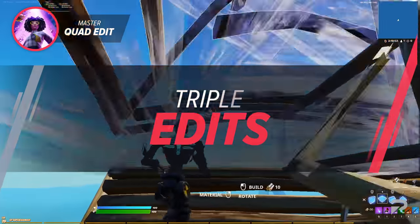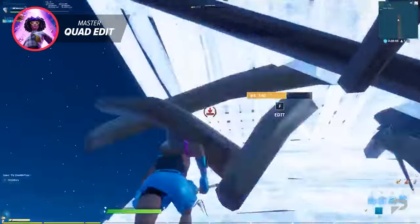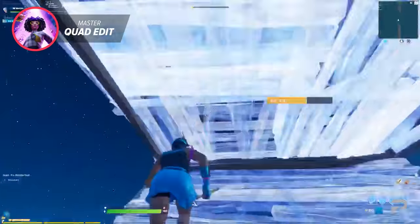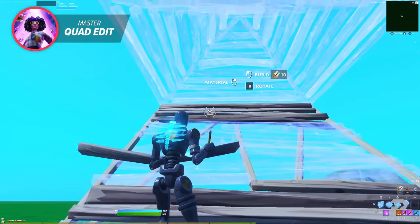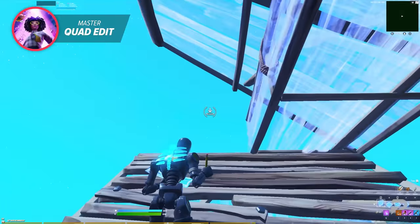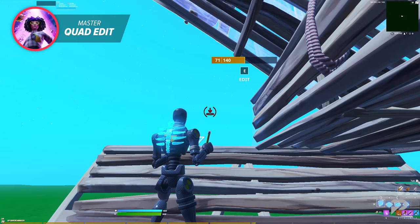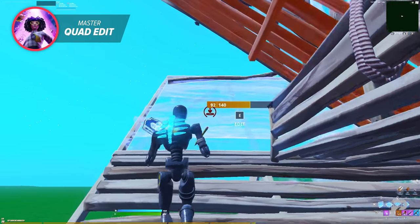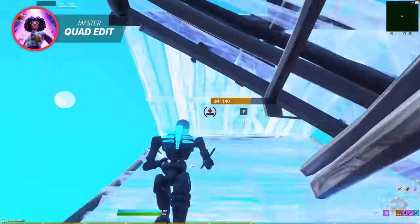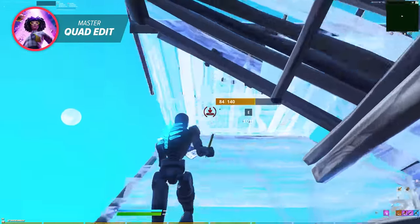Speaking of the two-tile variation of the double edit, the triple edit is very easy to learn once you've mastered the double edit. All you have to do is learn one additional step, which is very easy with just a little practice. Start off by placing a ramp, floor, and a cone and edit the two left tiles — this is a normal double edit. To triple edit, all you have to do is place a wall and edit the bottom right half of the wall. This is definitely the easiest variation of the triple edit, and it's all about practicing consistently.